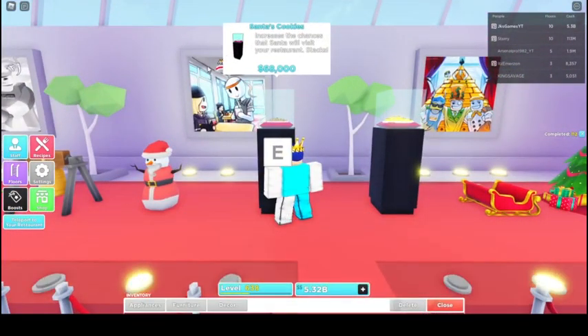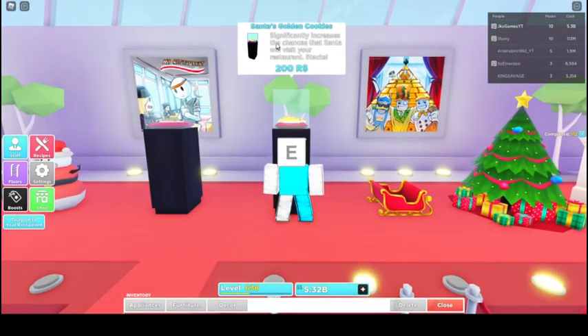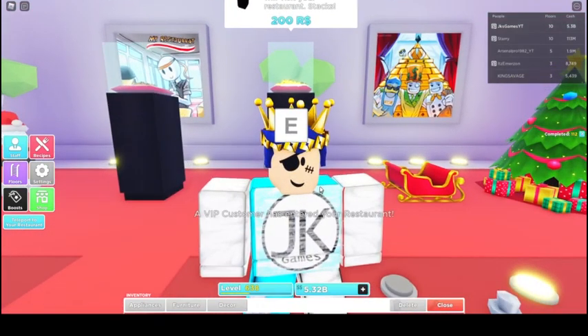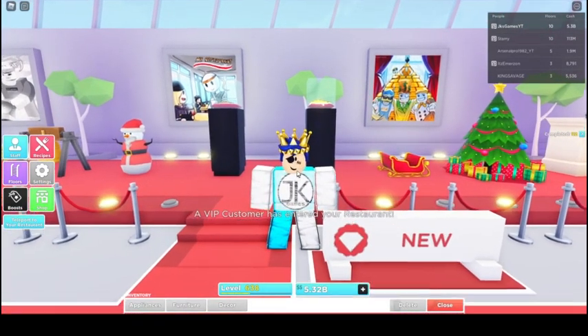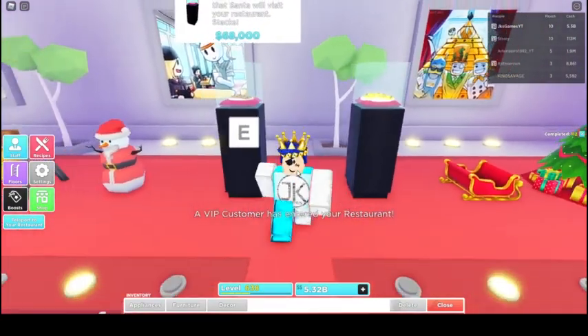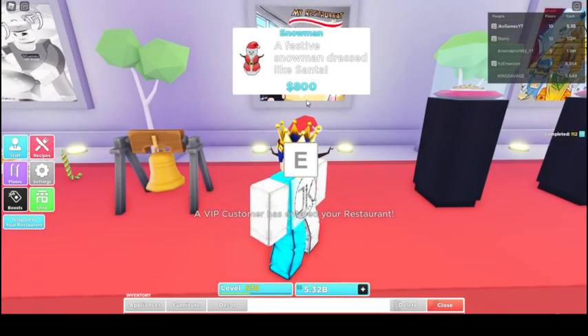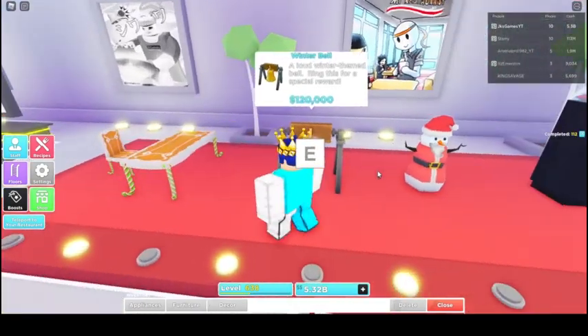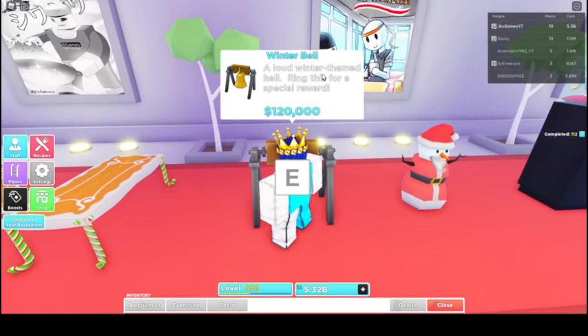This one right here is Santa's cookies — it increases the chances that Santa will visit your restaurant and it stacks. There's also Santa's golden cookies with 68,000 available, which significantly increases the chances that Santa will visit your restaurant and also stacks. This one is 200 Robux and it's not limited.